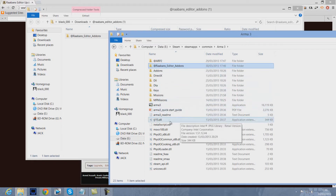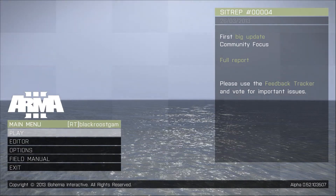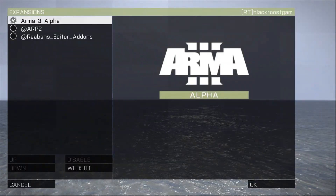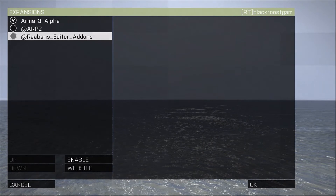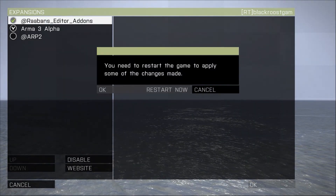Now after that, you need to open up ArmA 3 and then I'll meet you in that screen. Once you've loaded up ArmA 3, it's pretty simple. You want to go to Options, then Expansions, and click on the Rabanne's EDIR Add-ons, click Enable and then click OK. It will then ask whether you want to restart the game — click Restart Now and the game will restart.